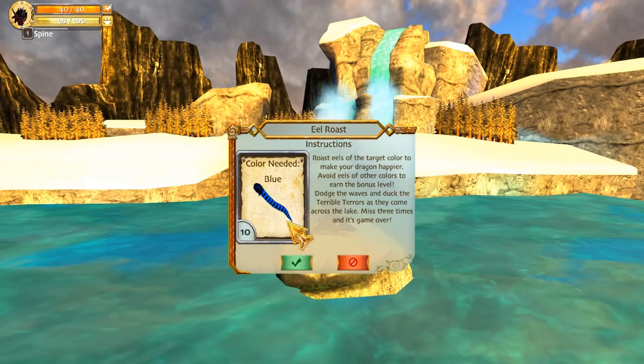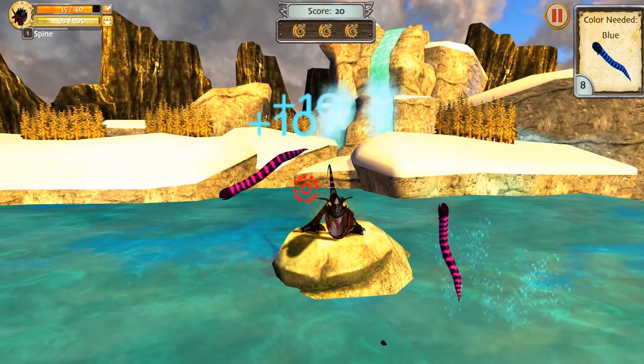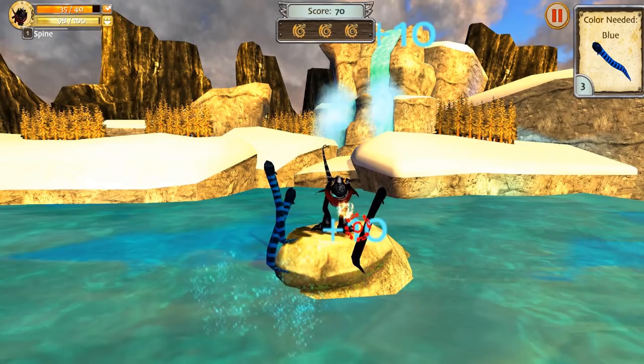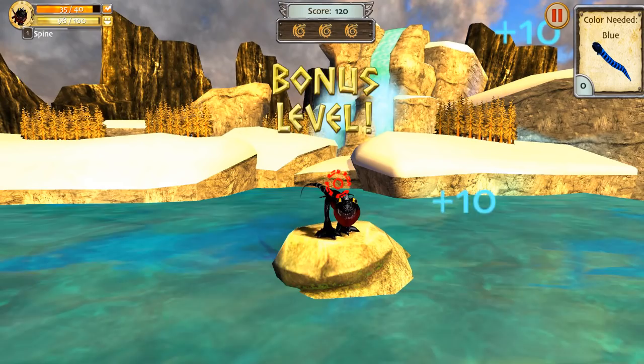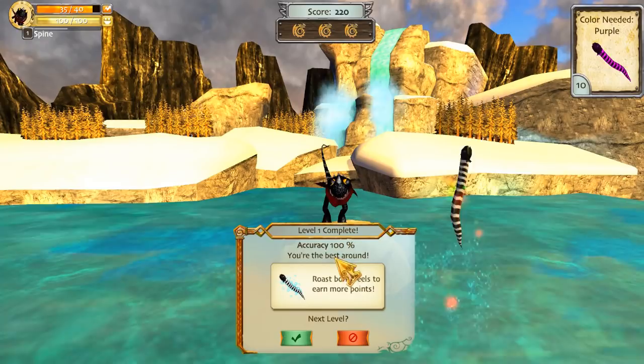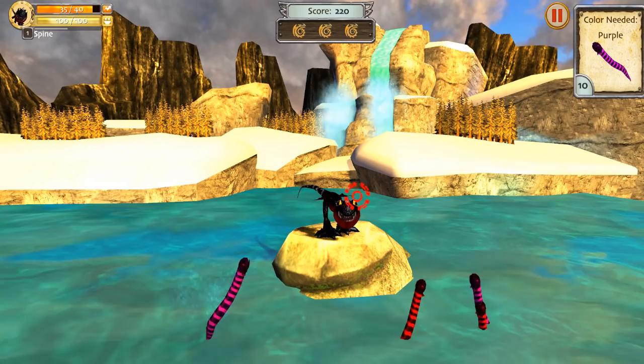I wonder if he gets — oh, get them! Yes, Spine! I can't believe I had to call him Spine but it's okay. Look at his eyes! You're doing good Spine. Oh my god they're all blue — bonus level here we go! Do you get XP, do you like XP? Yes, oh look at them flames — you're only a little baby! Let's do it — purple. Can't hit the wrong ones. I need more purple — oh bonus!